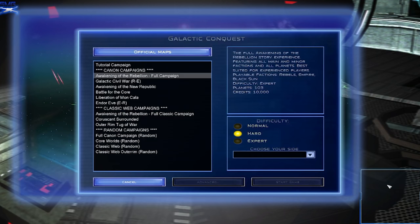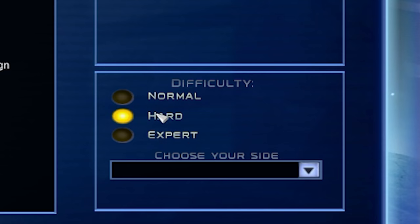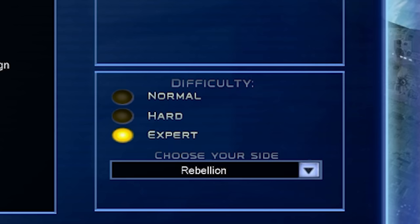Galactic Conquest, the primary focus, offers a number of campaigns, difficulties, as well as factions to choose from. We'll be focusing on the Rebel Alliance for this guide. Difficulty changes the build rates, the AI operation behaviors, as well as enemy faction income. The higher the difficulty, the more challenging and brutal the other factions will be. Warning: Expert is much harder than in past simulations. There is no shame in running an easier difficulty till you learn the more intricate mechanics.